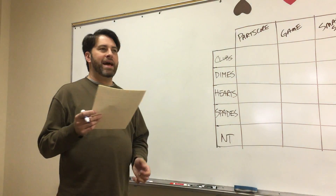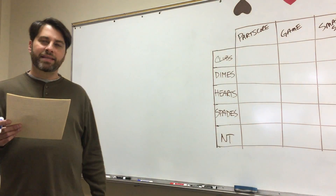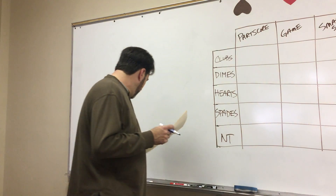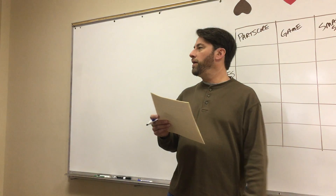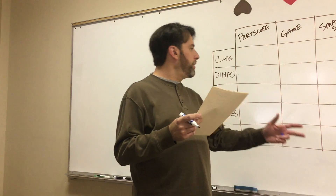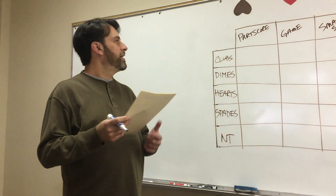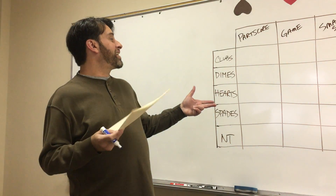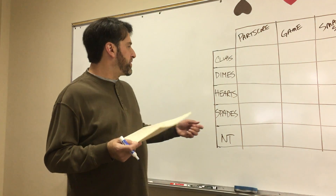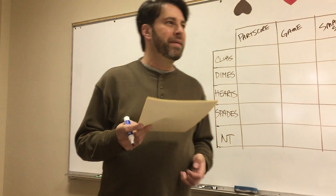The way he breaks it down is: we're trying to get to one of 20 possible contracts with all of our options. I tried to figure out what the 20 contracts were, so that's why I turned it into a grid. This grid has 20 boxes.